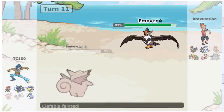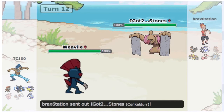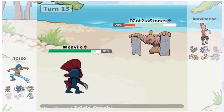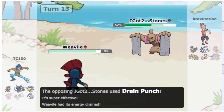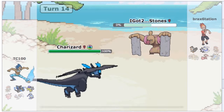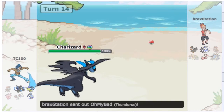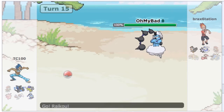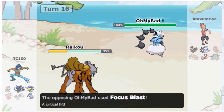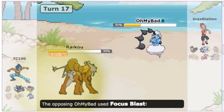Another Pokemon that's going to be an issue is Starraptor. We see recoil damage from the Double Edge. I was expecting him to have a different ability — I assume he has Reckless. He does go into Calm Kelger. I lose Weavile because I was thinking Icicle Crash would do a lot more. I tried Ice Shard but that didn't work out too well. And we can revenge kill with Charizard X.